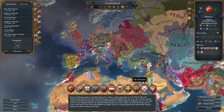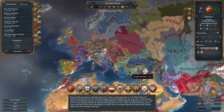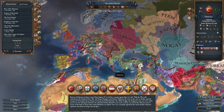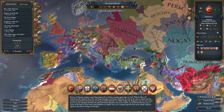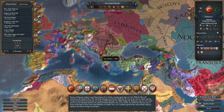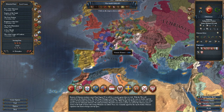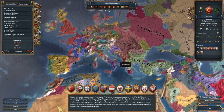Thematically, this is a game about running a country. The country you choose creates a lot of asymmetry - playing the Ottomans is fundamentally different than playing France, idealistically, religiously, geographically, diplomatically. It's a completely different ecosystem. The Ottomans border completely different countries and have completely different strengths and weaknesses than France.